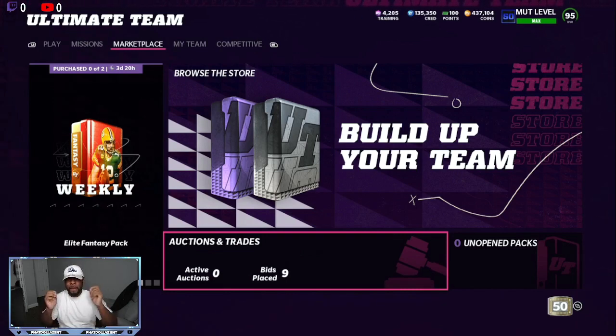Now, the big value right now with the market at an all-time low is the team builders. I'm going to give you the three cards that you should go after so you can make a lot of profit over and over. You should be able to complete the set very cheaply and make almost 12,000 to 16,000 profit over and over.